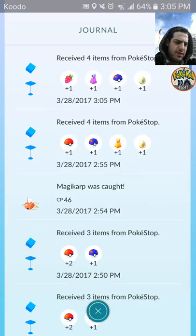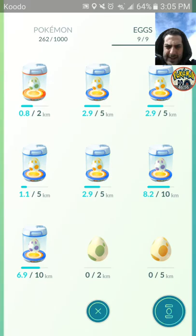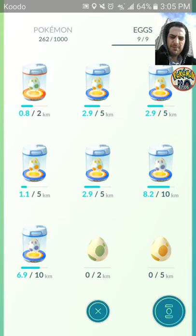We got four items again on the sixth stop. Has anyone ever paid attention to that? So it seems like from the fifth stop onwards — fifth, sixth, seventh, eighth, ninth — before you get to the tenth streak, you get four items. And look at that, we got eggs twice. Or maybe this particular spot gives eggs.